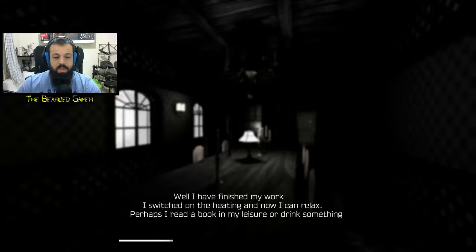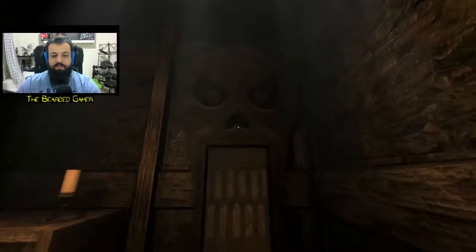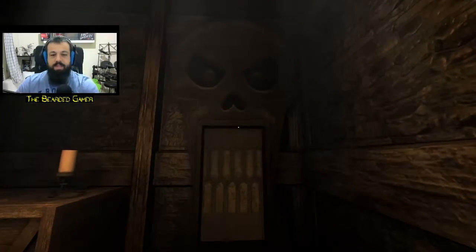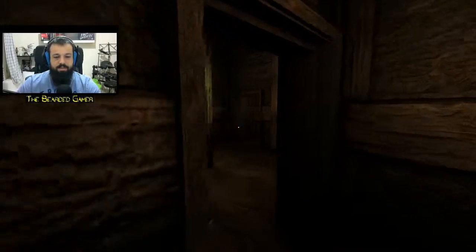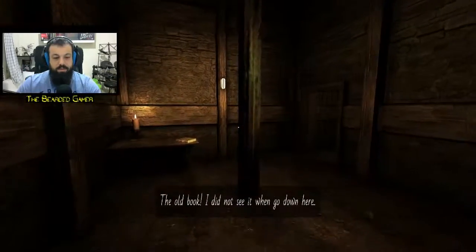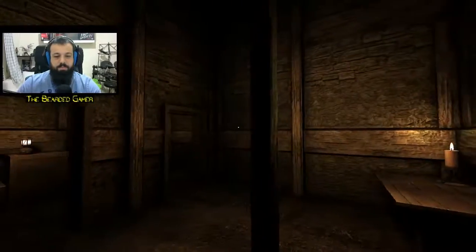The generator starts automatically. Diary entry: 'I have finished my work. I switched on the heating and now I can relax. Perhaps I'll read a book or drink something.' I need to look up whether this was written in English or another language — the translation is just raw. Now there's light. I like this. An old book appeared that wasn't here before, put there by some non-English speaker who translated really badly.